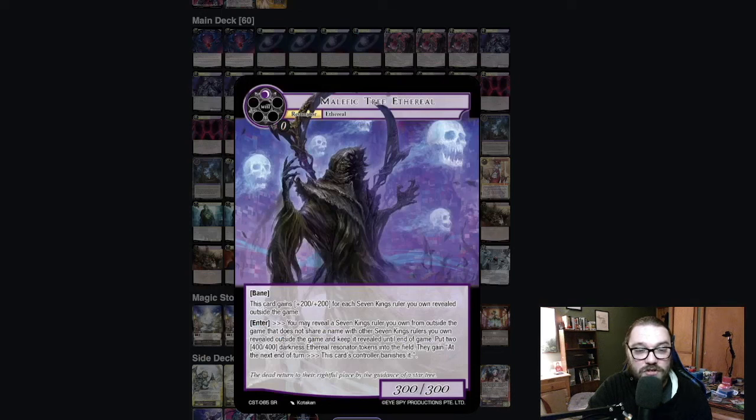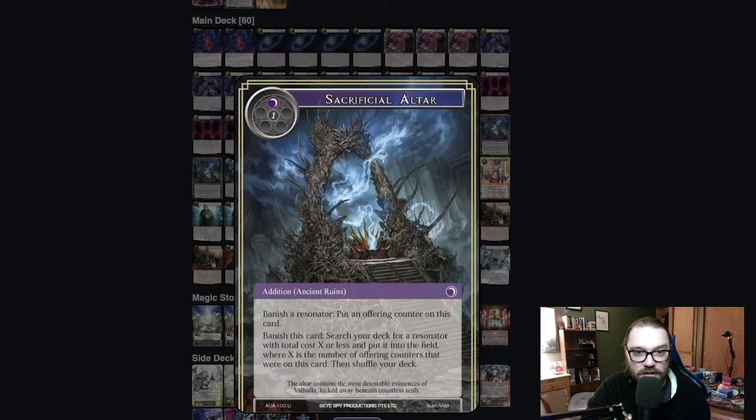We also have Malefic Tree Ethereal — some of the coolest art in the set. It's a Bane 3-3, and it gets plus two, plus two for each Seven Kings ruler you own outside the game. On enter, you get to reveal a Seven Kings, and then you get to put two 4-4 tokens into the field. They will be banished at the end of the turn, but this thing is just a beatstick, and those tokens can get filtered right into Sacrificial Altar, which he's playing at three copies. He might want to go up to four, because it seems like he really loves the altar idea.